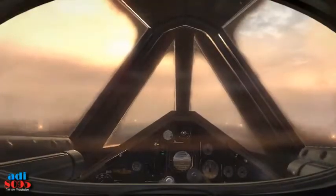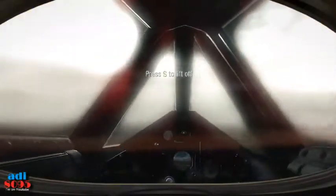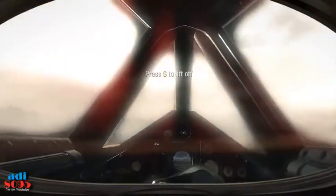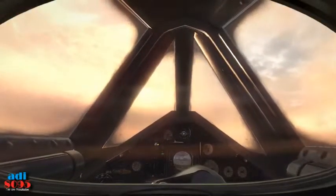Cad, we are rolling. Copy, Big-I. V-1, check. V-1, rotate. And we have velocity. V-1, go away. Gearway, check. Cad, this is Big-I, go away.